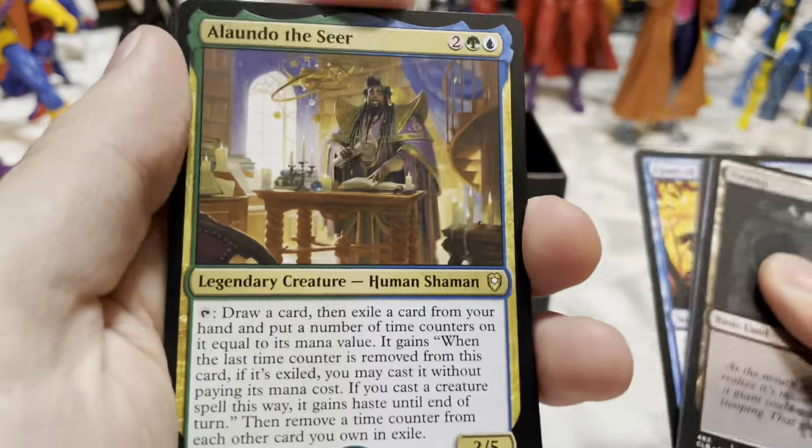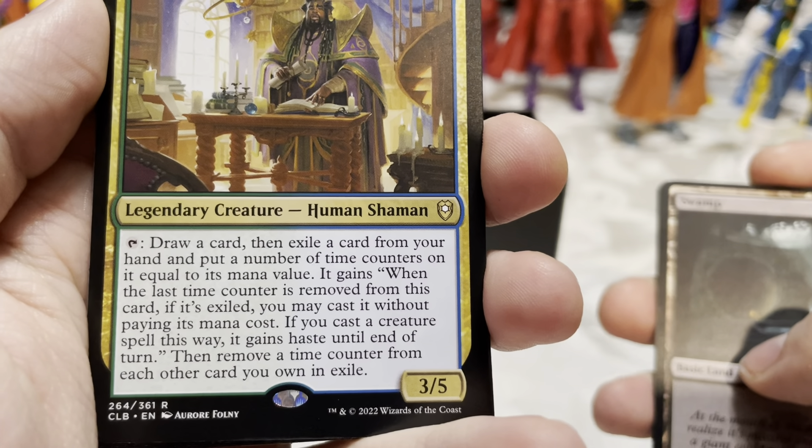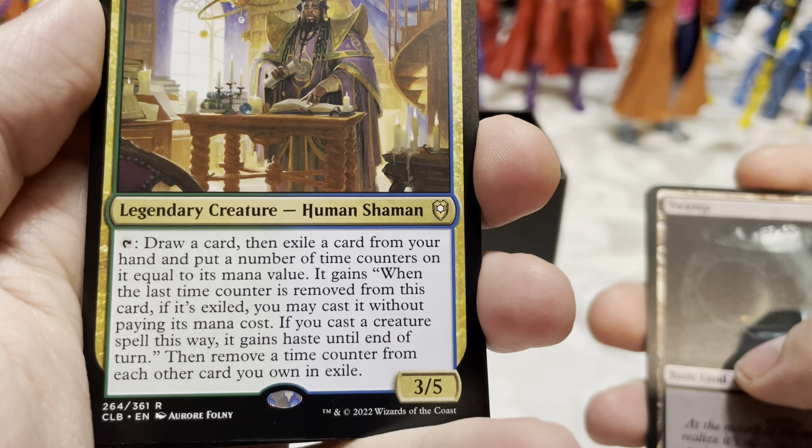Alondo the Seer — tap to draw a card, then exile a card from your hand and put a number of time counters on it equal to its mana value. It gains: when the last time counter is removed, if it's exiled you may cast it without paying its mana cost; if you cast a creature spell this way it gains haste until end of turn; then remove a time counter from each other card you own in exile. You've got to keep tapping — there's always going to be stuff in exile. Criminal Past — a Background: commander creatures you own have menace and get +X/+0 where X is the number of creature cards in your graveyard.